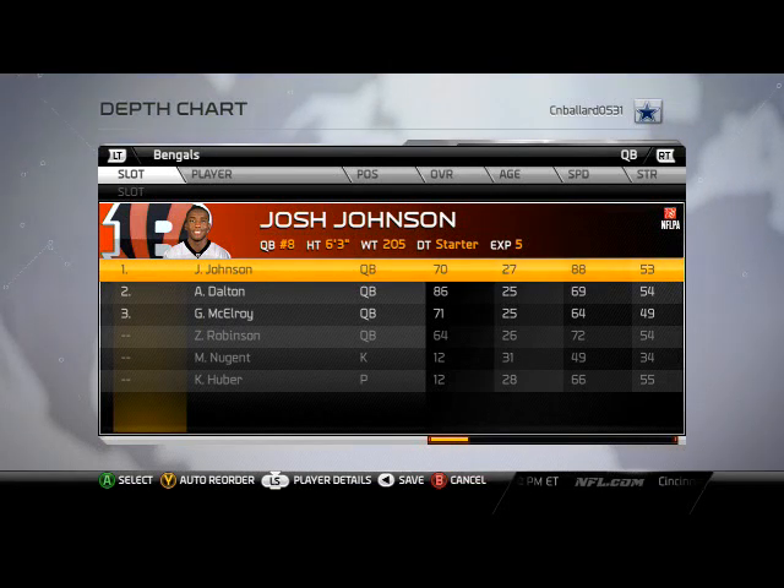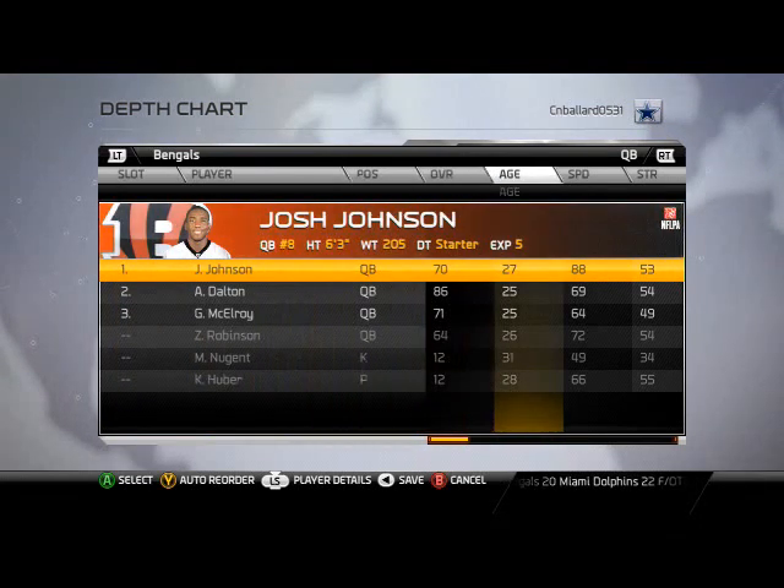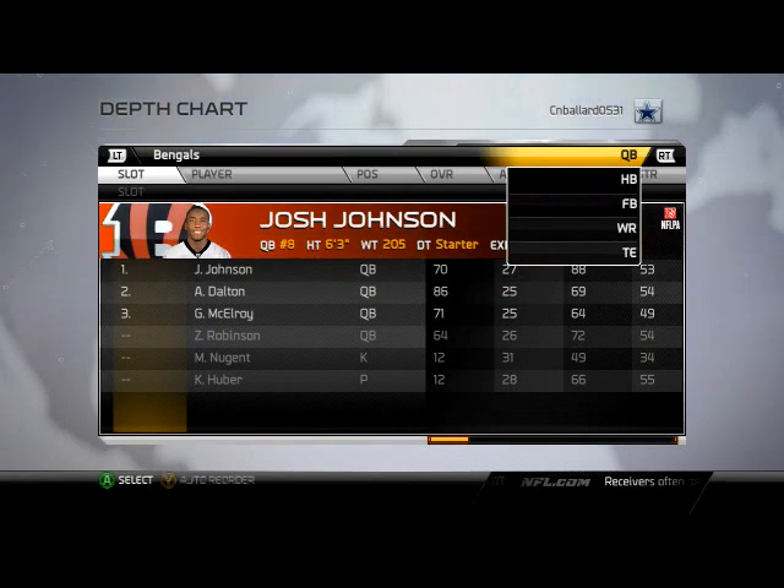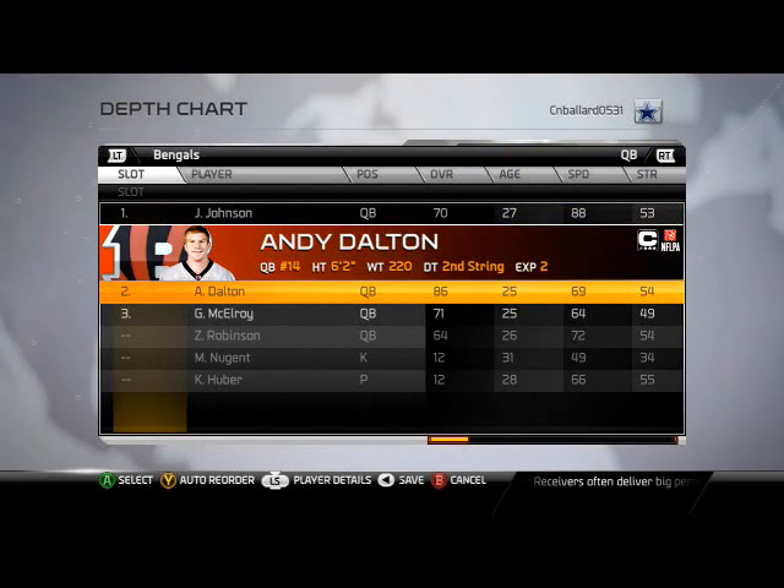What is up, man 25 gamers! Let's hop into the Cincinnati Bengals depth chart breakdown. We got Josh Johnson starting at quarterback — obviously that 88 speed is the main reason why we're going to be running read option in this offense. Love to use Josh Johnson's 88 speed for that; Andy Dalton just doesn't get it done for that.